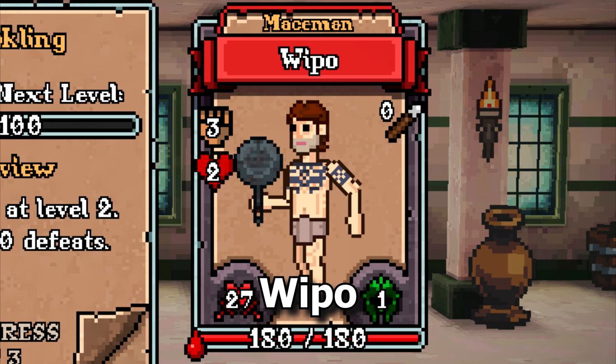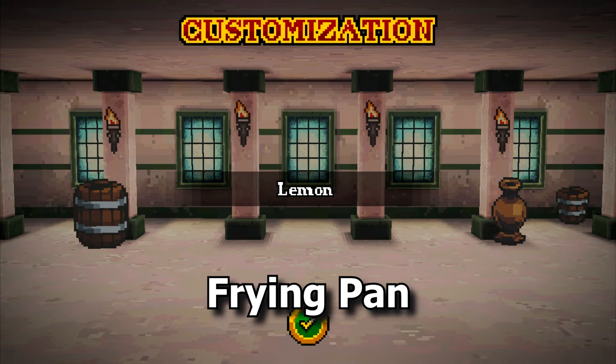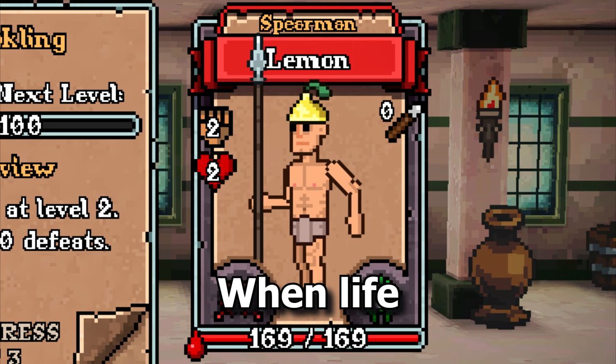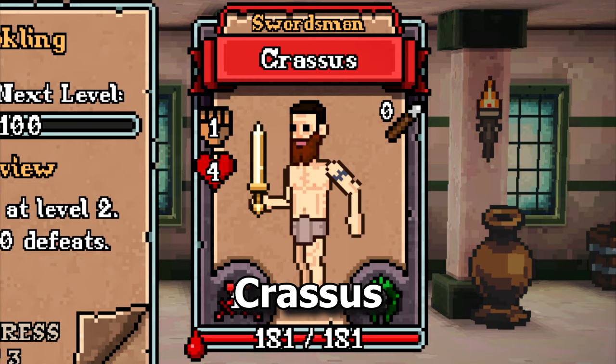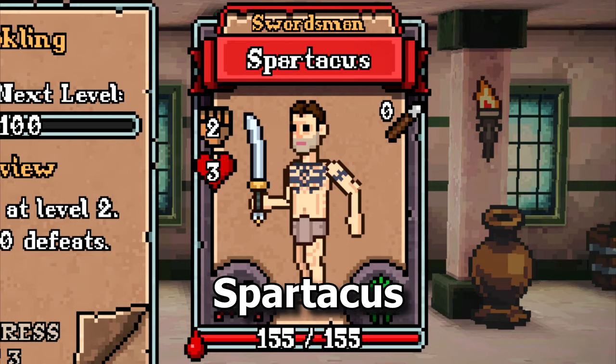Wipo, frying pan. Lemon, lemon helmet. When life gives you lemons. Traces, golden gladius. Spartacus, Spartacus sicker.